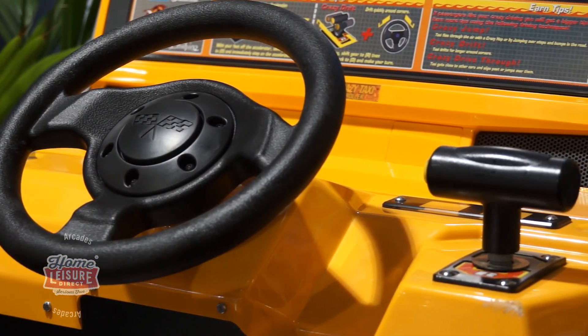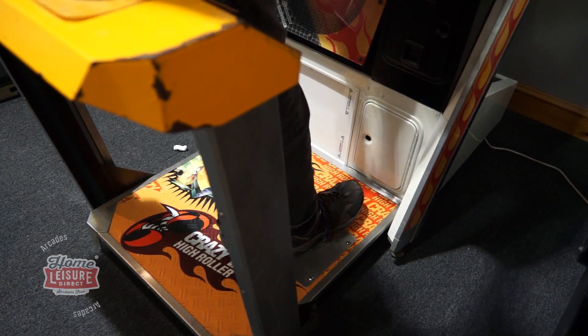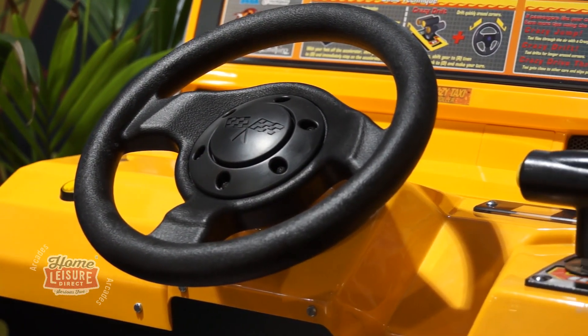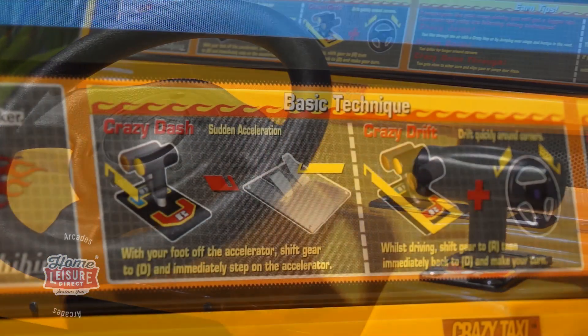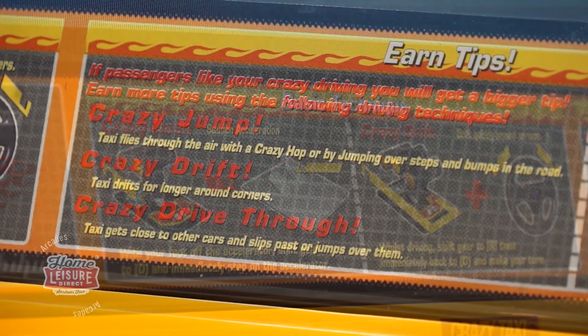The game is incredibly easy to play and to control. Players have control of a gas and brake pedal, a very responsive steering wheel, and a simple drive and reverse gear shifter. Take a look at the cabinet decals for hints on how to use these effectively to pull off special moves in the game.